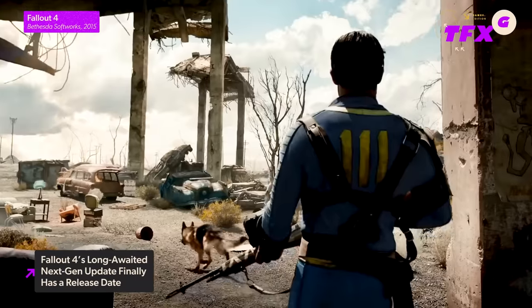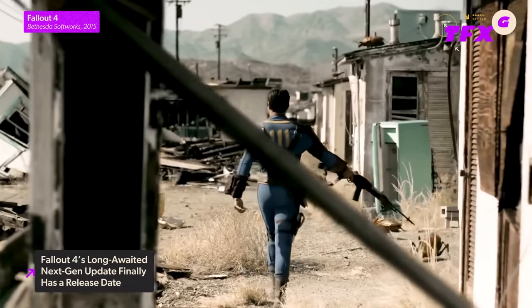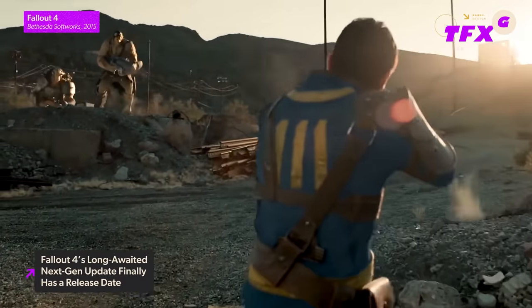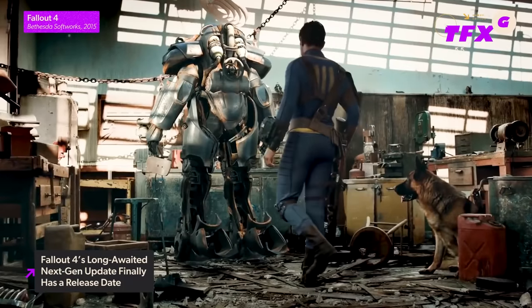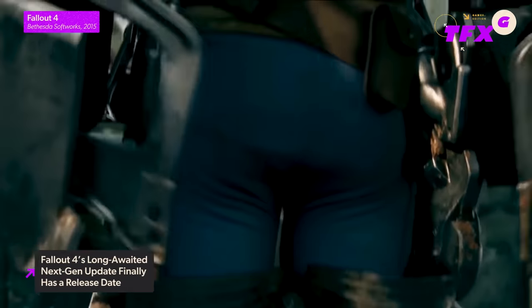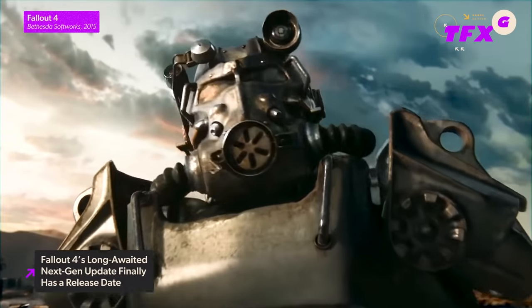If you're still rocking the last-gen consoles, Fallout 4 on PlayStation 4 and Xbox One will also get a free update that makes the game run slightly better and fixes some stuff that's been wrong with it since it launched on those platforms almost nine years ago. PC players don't feel left out — an update adds widescreen and ultra-widescreen support, as well as fixes to the creation kit and a variety of quest updates.